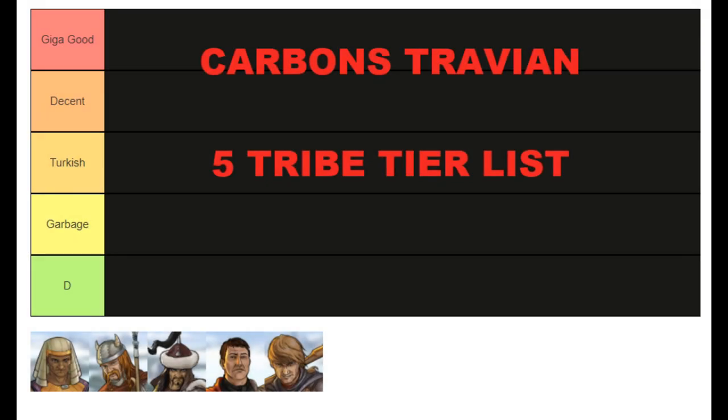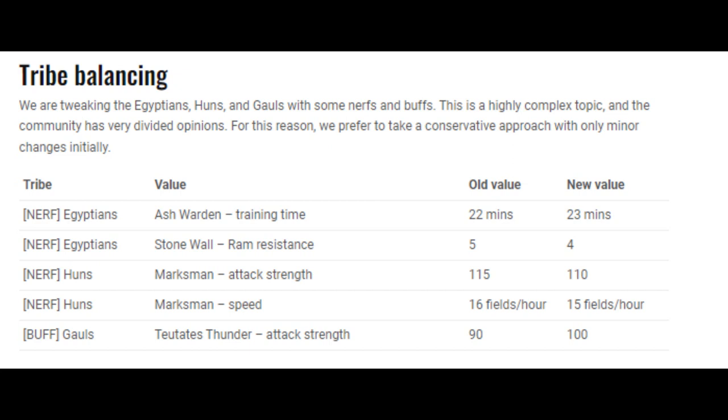Carbon here, and today I'm just going to be throwing out a tier list for Travian as of patch 4.6. Some of the most notable changes recently have been a buff to Gauls - Gauls have had TT buffs - and nerfs to Egyptians, where they've had ash warden nerfs and also nerfs to their stonewall.